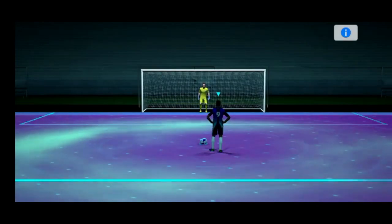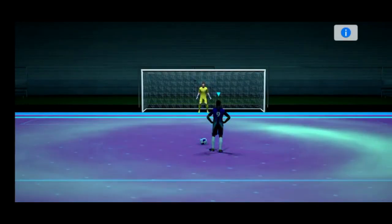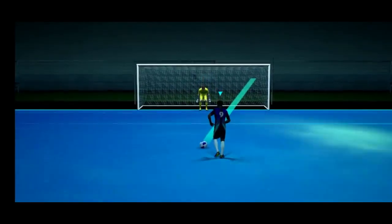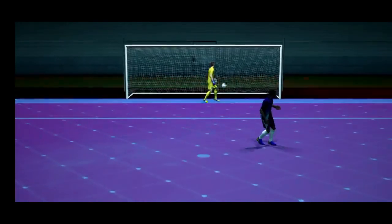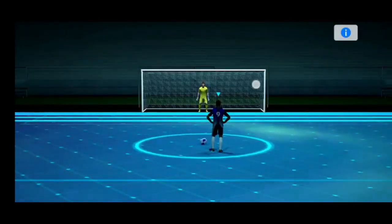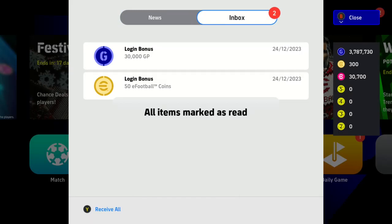Here's a cool trick for penalties: watch the goalie's legs. In the last few seconds, the goalie moved his right leg to the side twice before getting ready. This indicates that he would most probably dive towards that side, so you've got to shoot the other side.